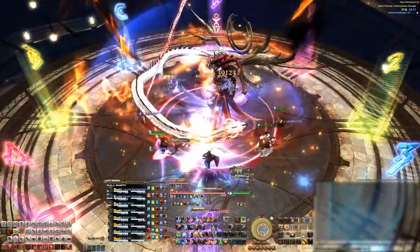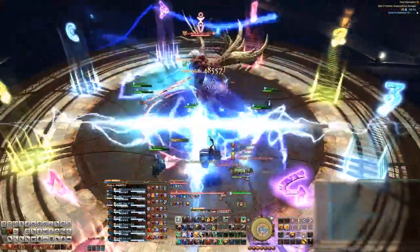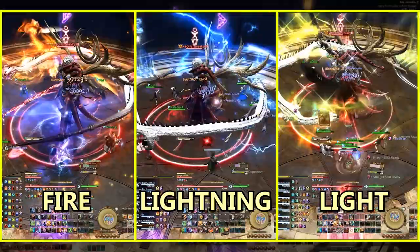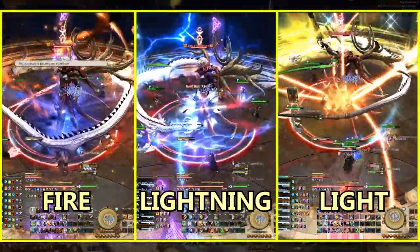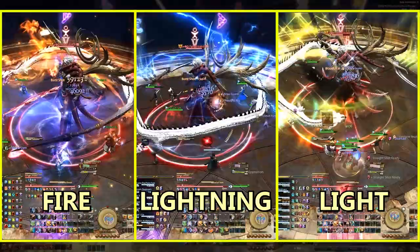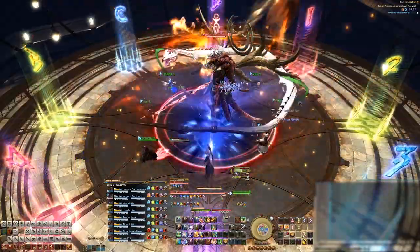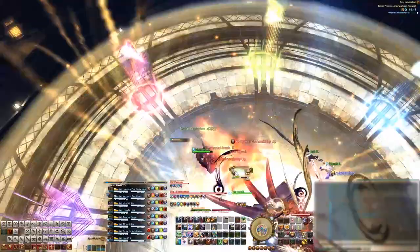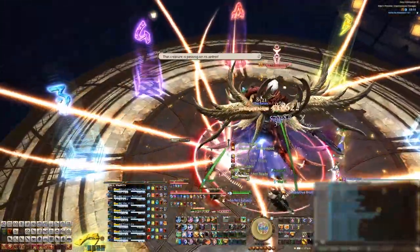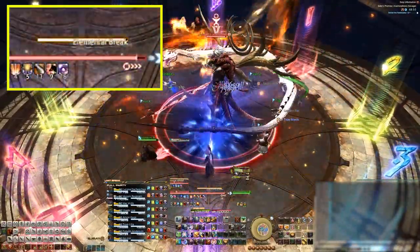First up is Elemental Break. You'll see this ability throughout the fight, and its mechanics will change depending on what element the boss is channeling. There are three elements: Fire, Lightning, and Light. You'll know what element he's channeling by the giant animation on him. We'll go over each element as they appear in our clear video — just remember you may get different elements at different times. For this first elemental break, it could be either fire or lightning. In our case it's fire. Get into your clock positions, and as soon as that cast bar finishes, cone AoEs will hit everyone. I suggest you move as soon as you see that cast bar finish to give yourself more time to get into position.